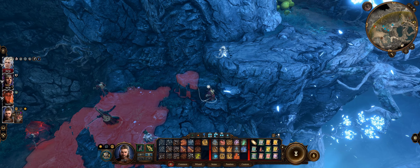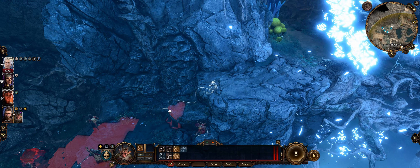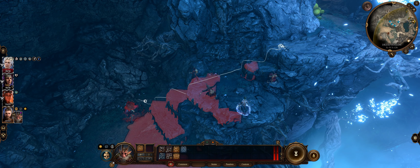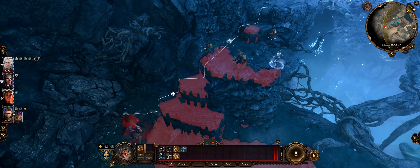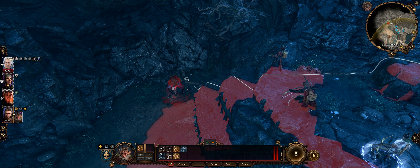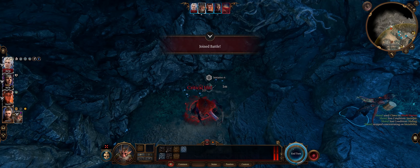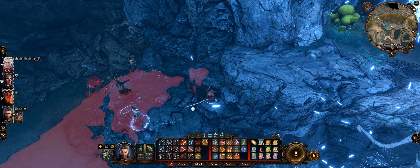I'm surprised you spotted me. Our little friend here is still invisible — because he's invisible, he might be able to basically move behind him and do a proper sneak attack. Look at that critical hit even — brings him down to 34.